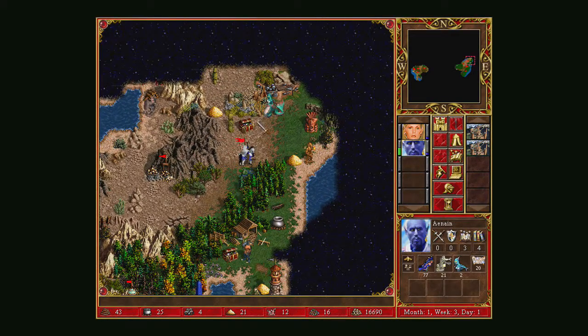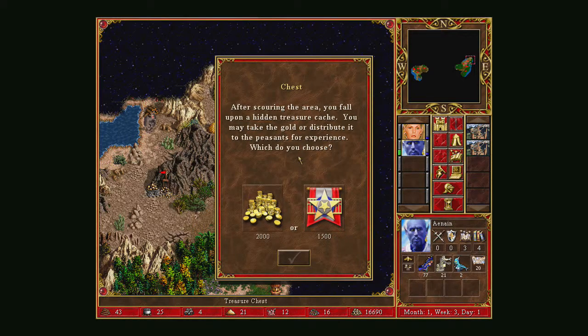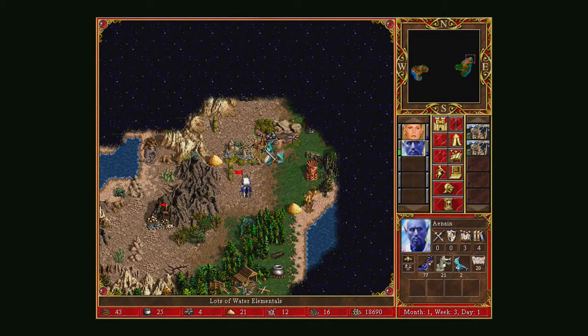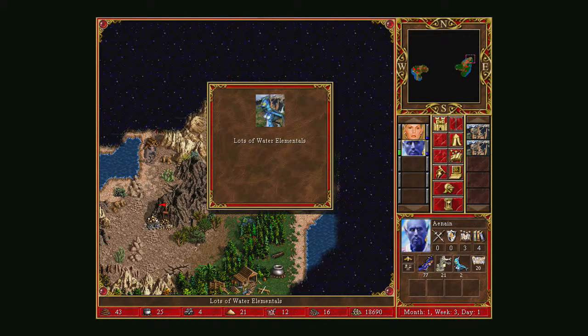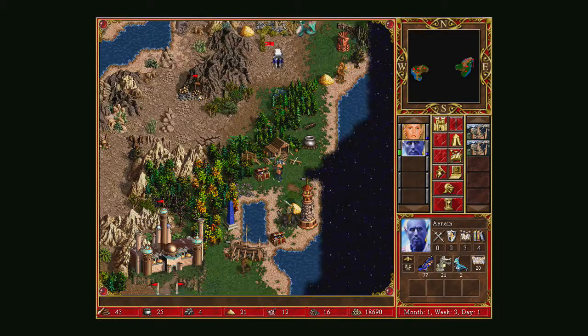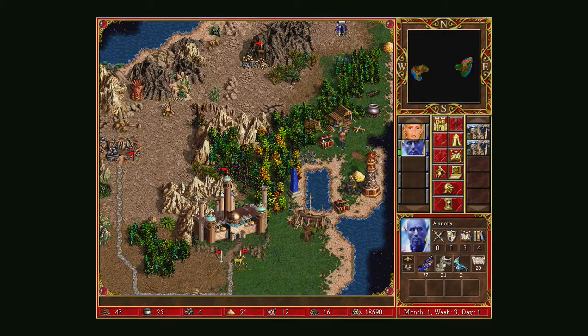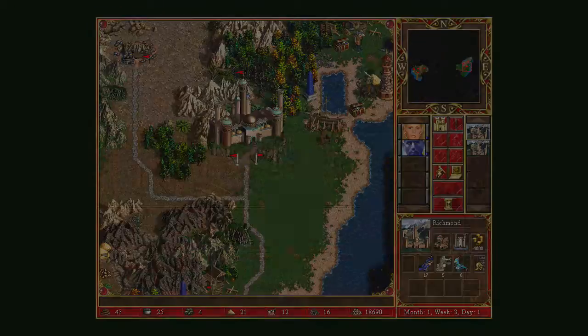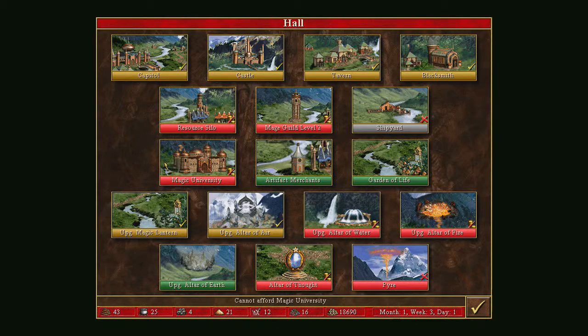A treasure chest with extra gold, an ore farm, and a group of 20 to 40 Water Elementals nearby — that's actually quite a lot. It's now Week Three, so I pick up my next week's worth of troops. We've generated quite a few more to play with, which should be pretty good.